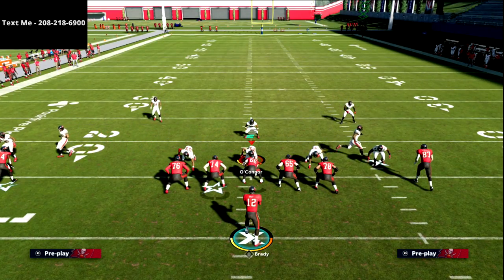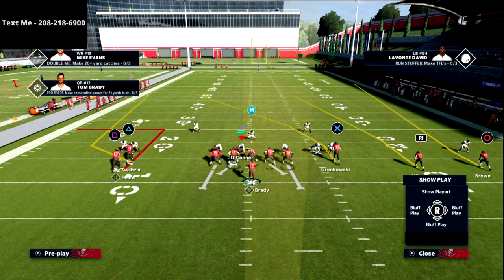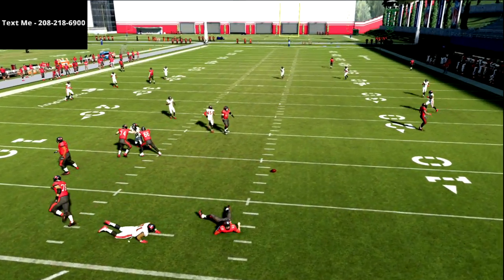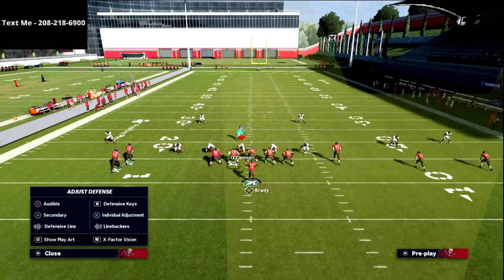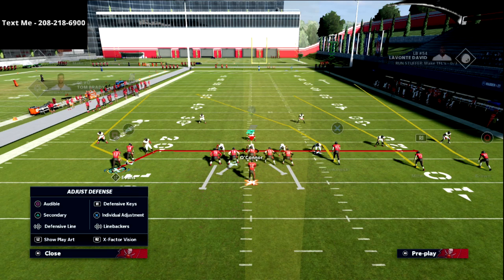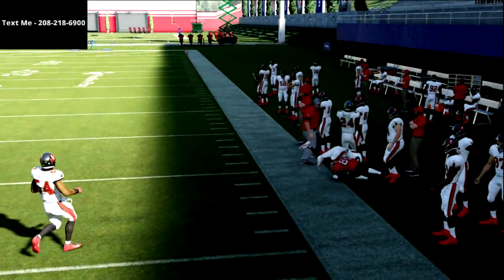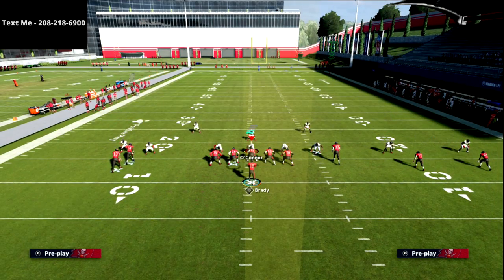If they run cover two on you — let's say cover two Mable with that deep middle third — this is where I really love this circle receiver on his route. He's going to have a ton of opportunity to get open against this. If they go Tampa two and drop that middle linebacker deep, they've got a little extra underneath defenders. What you should see is: if they go cover two on the right side, I'm just pass leading circle to the right side and getting over the top of the cloud flat as soon as possible. This is a very consistent cover two beater.